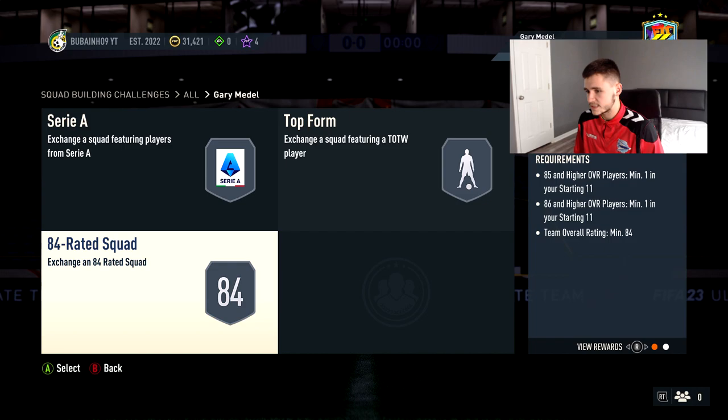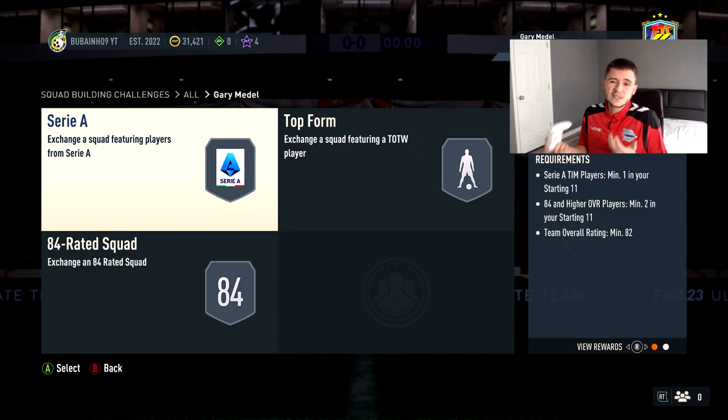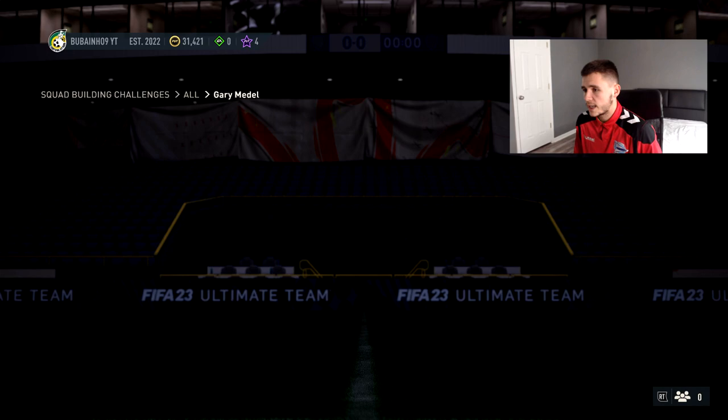I went on Futbin to see how much it would roughly cost to complete this card, and if you're starting from scratch it's going to cost you roughly 60,000 coins to complete. Not too expensive compared to past flashback SBCs. You do get a small prime electrum players pack, a gold pack, and a small electrum players pack, so you can get some value back from those packs.